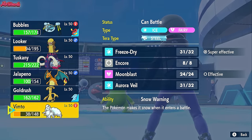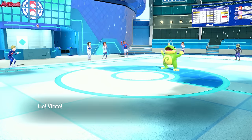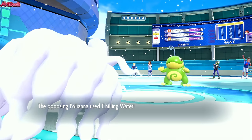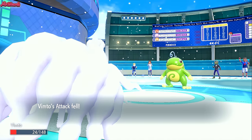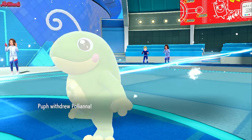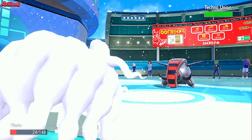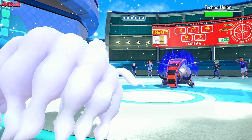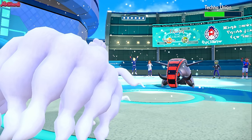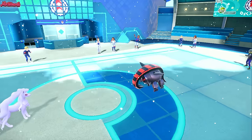We go Ninetales real quick. They might be using Chilling Water to set up a free switch in with something in the Rain. We get the Snow up instead. They go for Chilling Water again which bounces right off us. Now they have to switch out — Iron Treads was nearly dead. We go straight for Freeze Dry because four of six Pokemon on their team are weak to it. They go into Iron Treads. We go for Freeze Dry after they get hurt by Stealth Rocks and Sticky Webs. I think we switch into Goldenglow to block the Rapid Spin — we've got Aurora Veil up and can take an Earthquake, then just fire a Focus Blast at its face.